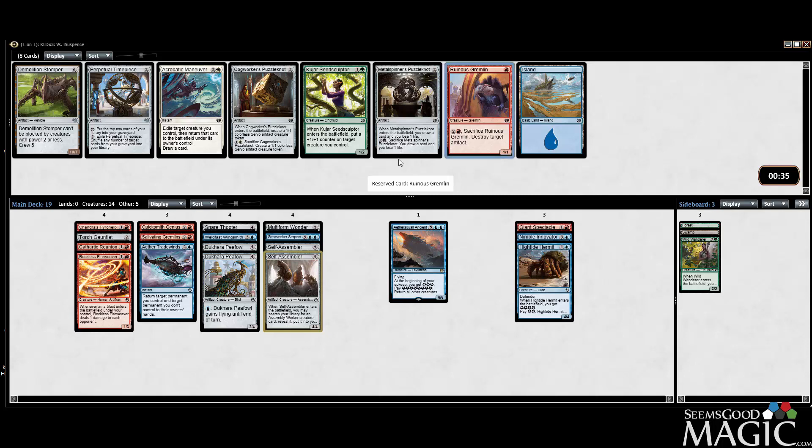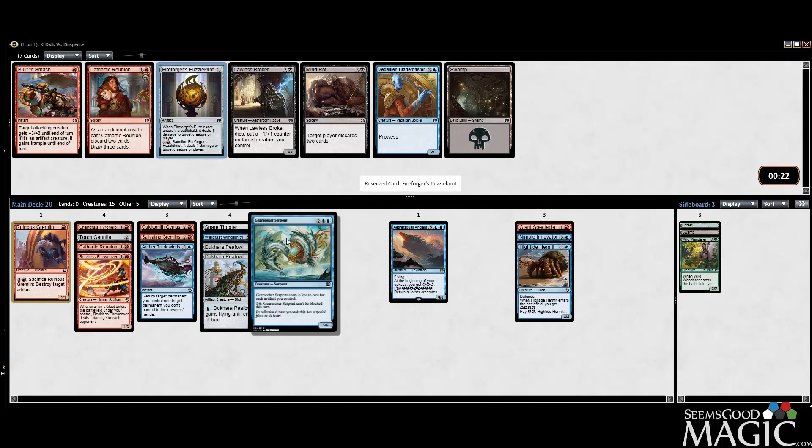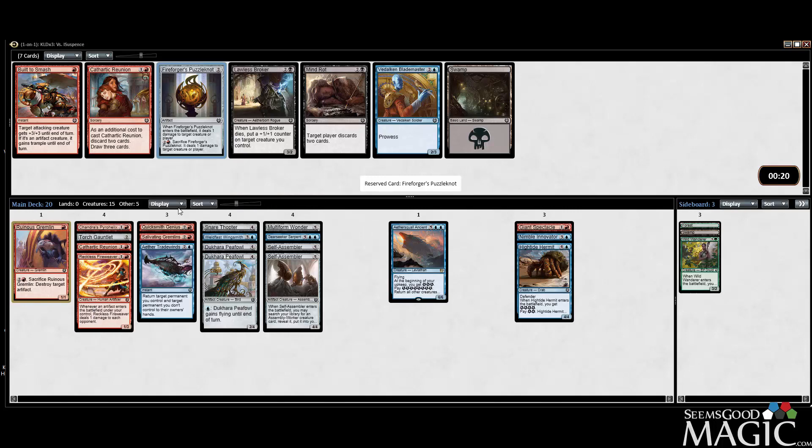We can take the Ruinous Gremlin now — it's main deckable. Blademaster versus Puzzle Knot: we don't have a ton of synergies with Blademaster, so we'll take the Puzzle Knot. It makes our stuff cheaper, gives us some potential good value, can finish things off. It's an okay spell — we'll take it over Built to Smash.